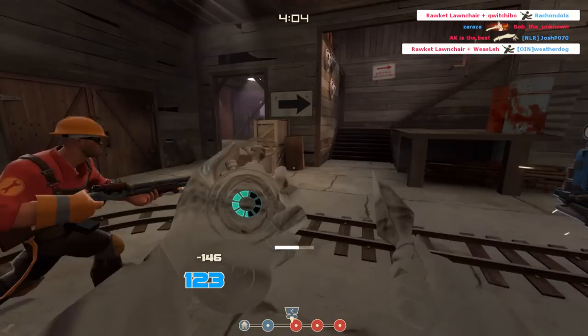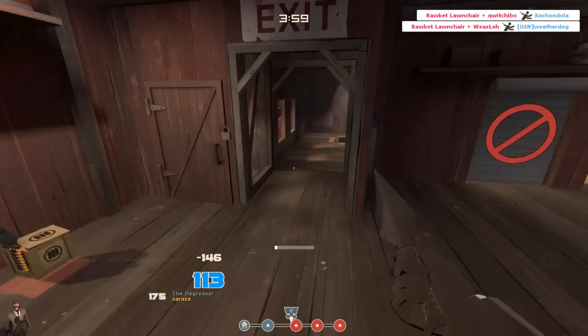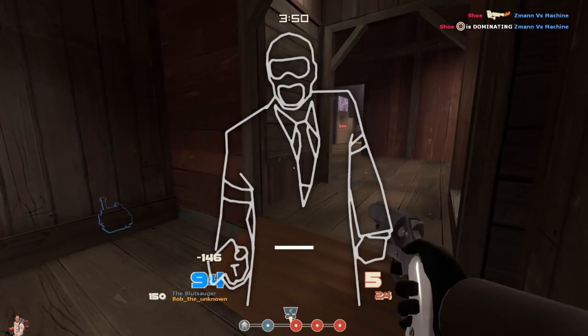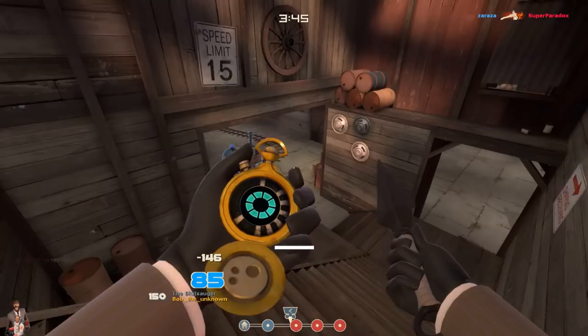Even if the engineer is standing right next to a sentry, if he is distracted for even a brief moment, you can take his sentry down to a level 2. And if nobody is protecting him and really watching what's going on, it's going to be a level 2. Then you can just sap it again, shoot at him a few times with the revolver, and keep annoying him until it's down to level 1. It's pretty easy — it's really disgusting how easy it is to do.